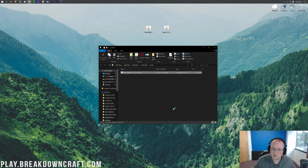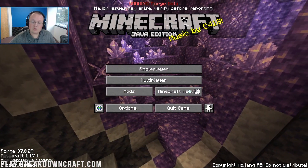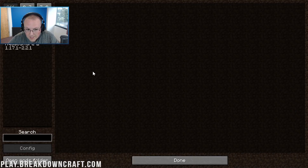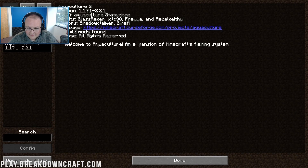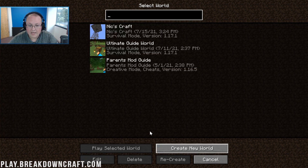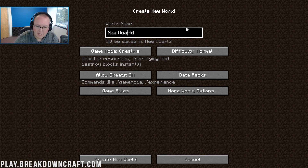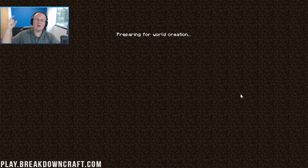Now reopen the Minecraft launcher and make sure your Forge profile is selected — as long as it says 1.17.1-forge under it, you're good. Click Play and Minecraft will open again, this time with Aquaculture 2 installed. I'll do a quick jump cut since my computer can't handle recording and launching Minecraft simultaneously. Here we are on the main menu — click Mods and you can see Aquaculture 2 listed there, confirming it's working.